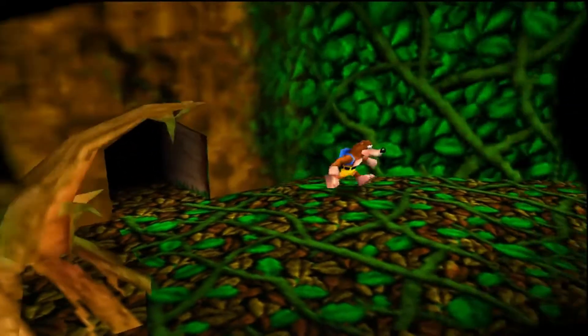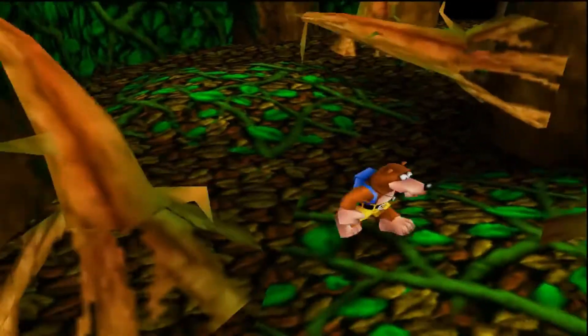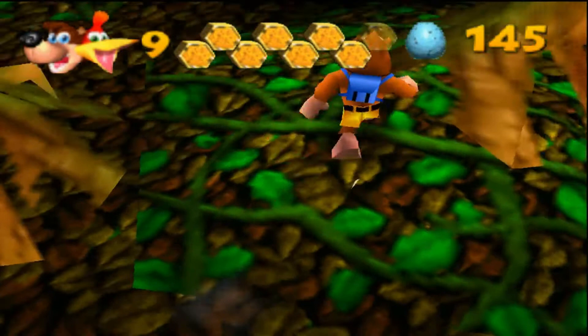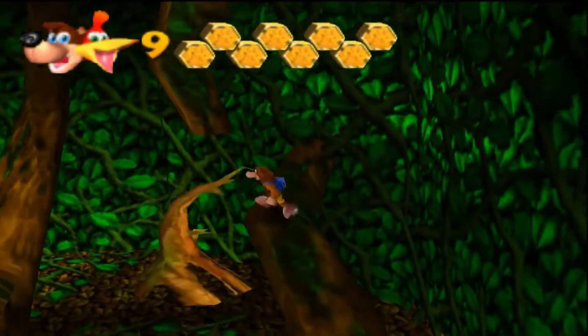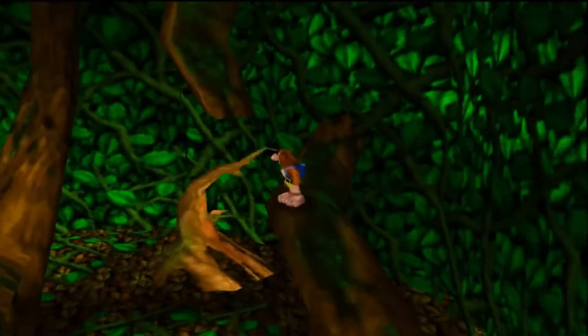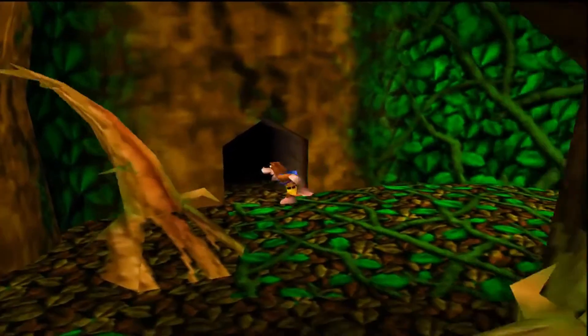There are four notes left to grab, but before we do that, why don't we check in here to see if there is an extra life — I don't think there is. I think this is the only time in Click Clock Wood where this section doesn't have an extra life. I hate the placement — it's bad design. And indeed, it does not have an extra life, so there's no reason to come in here.